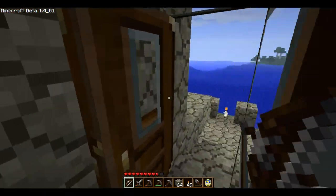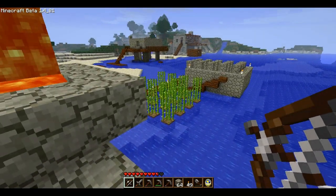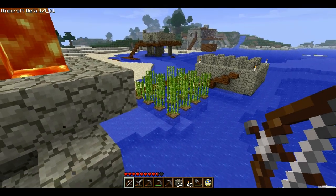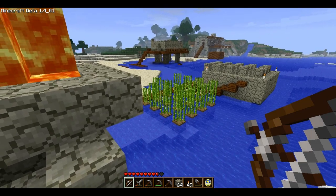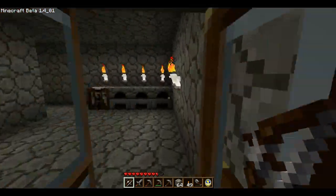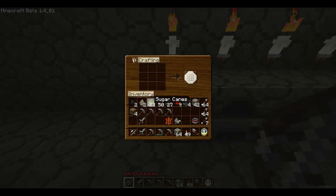So the first thing you'll need is sugar cane — that is sugar cane down there. If you don't have any, run around long enough and you'll find it. It's easy. Put it on some dirt and you can farm it just like wheat or cactus. That's my cactus harvester over there. So get some sugar cane and come to your crafting table. To make paper, it's just three sugar cane in a row, and you see that creates three paper.